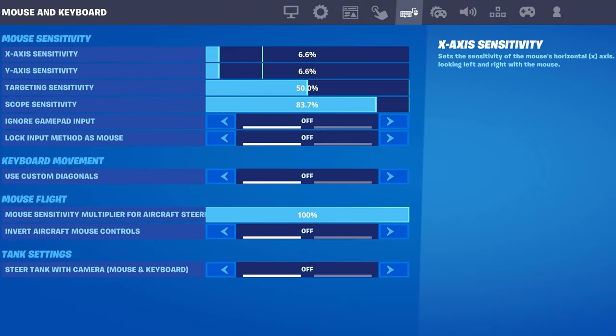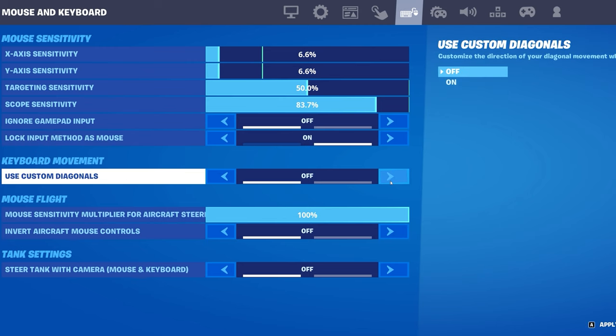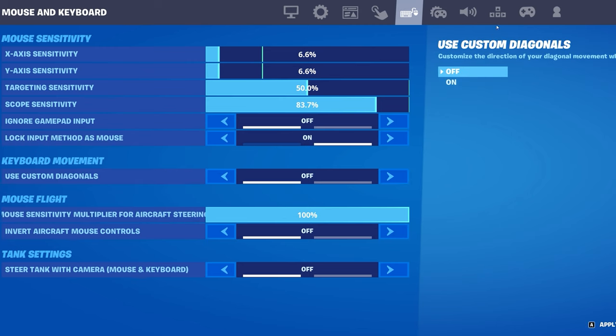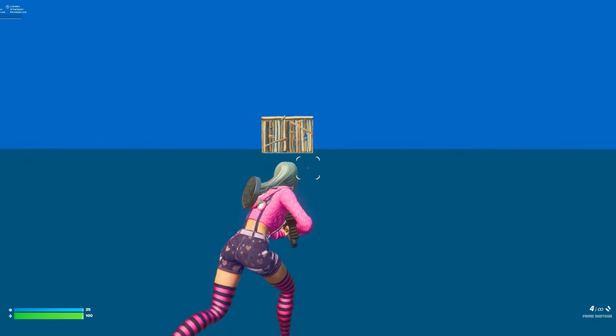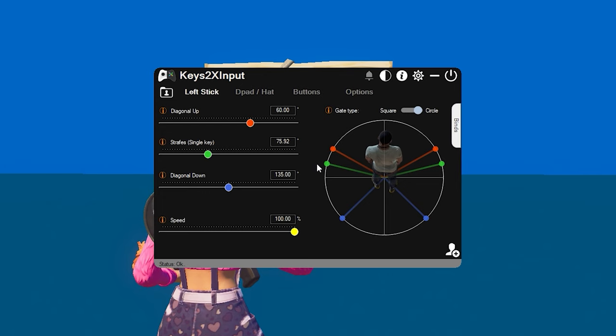But you have to change a few settings in Fortnite. Under the Mouse and Keyboard tab, make sure Ignore Gamepad Input is off, Lock Input Method as Mouse is on, and Use Custom Diagonals is off. Then go to your keybinds and unbind your movement keys. Now everything should be working. If not, pressing Alt and 0 toggles Keys2x on and off. You know it's on because at the bottom it will say Status OK — if it says Remapping Disabled, that means it's off.